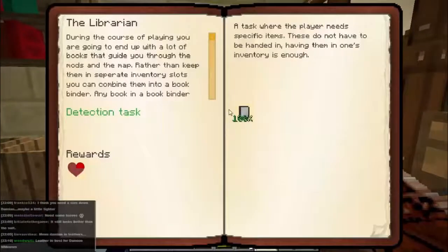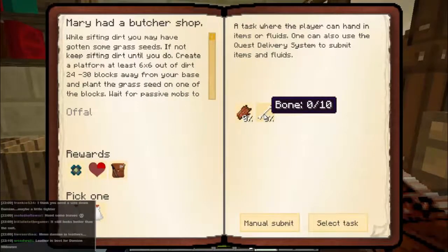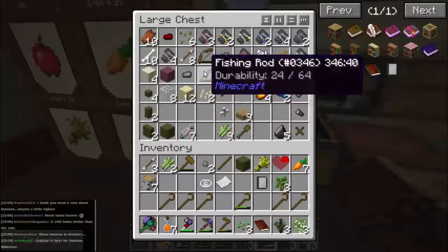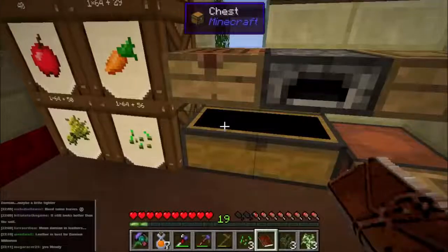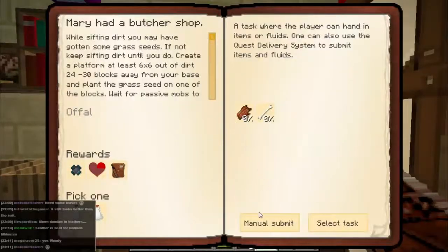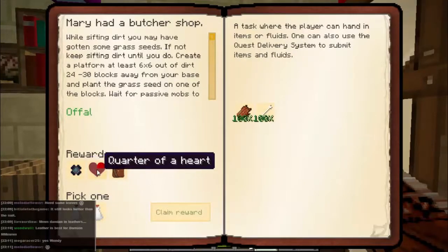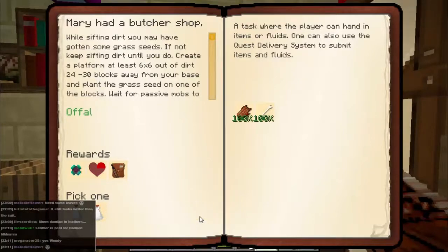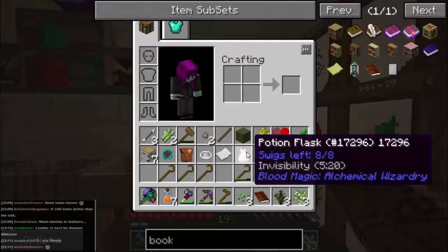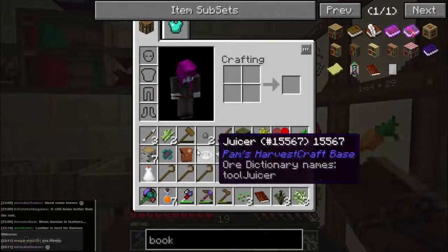Mary had a butcher shop - we want ten bone and ten zombies. Zombies and skeletons seem to enjoy the idea of trying to eat my face during this week, so we got plenty of that stuff. Let's manually submit that one and we can pick a potion. We get a safari net, a quarter heart, and a reward bag. Let's pick that potion - and that has given us an invisibility potion. Interesting. Totally useless, but interesting.